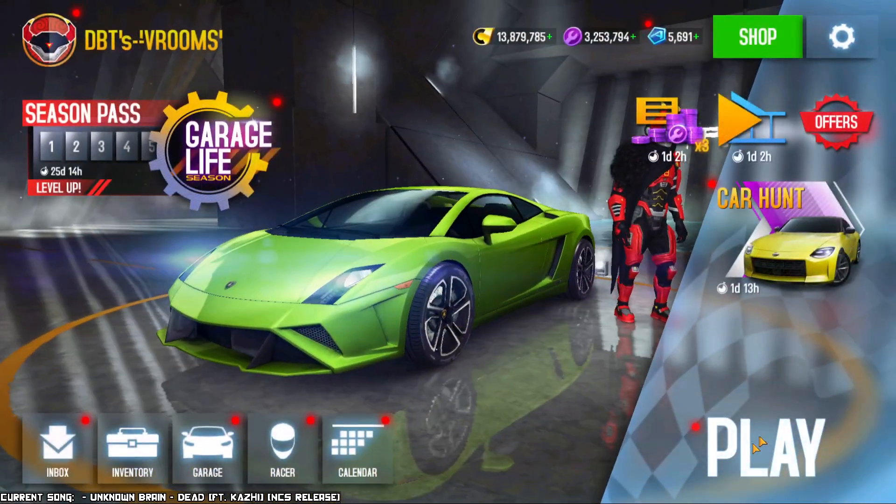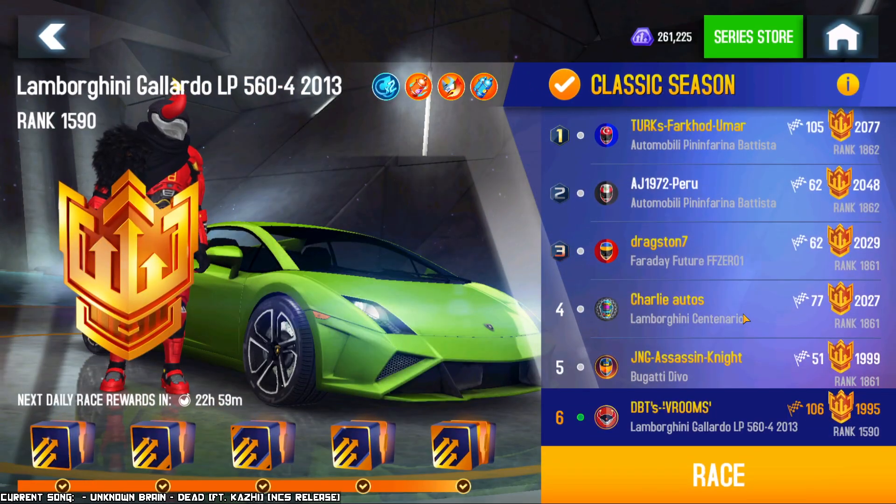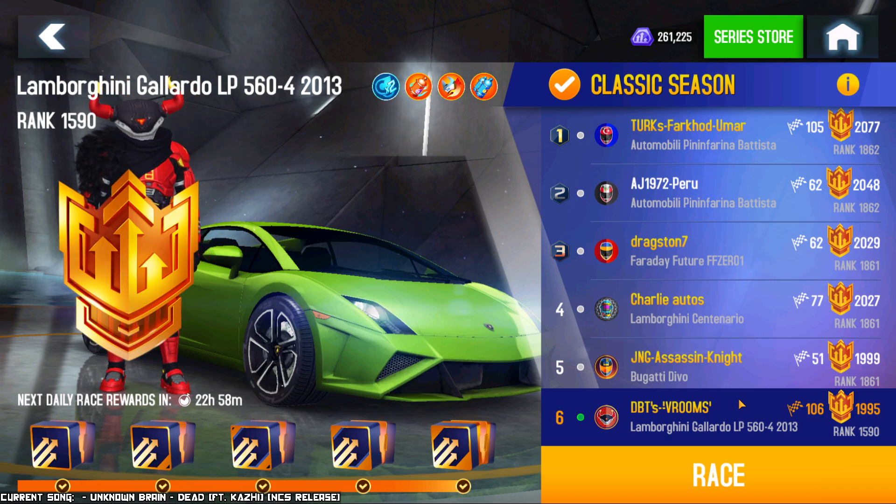So you know how we do — we're going to go into classic season and just do some races. We have 106 ranking points at the moment. I show you every single race with the counter so you know these are sequential, not cherry picking. Whatever happens, happens — if I win, I win, if I lose, I lose. So let's go into that.